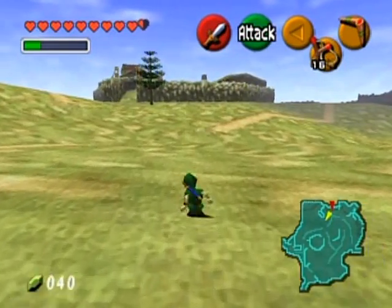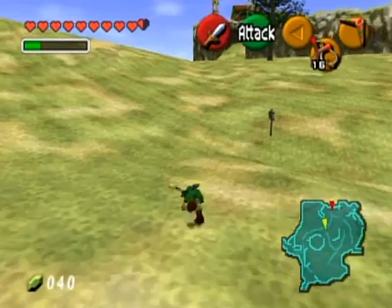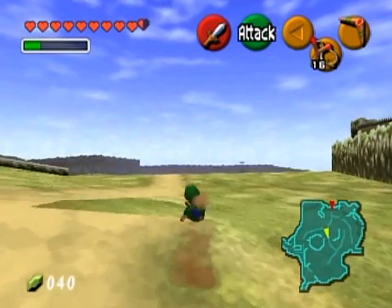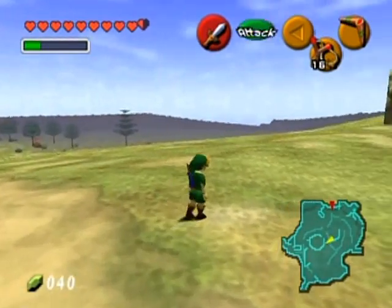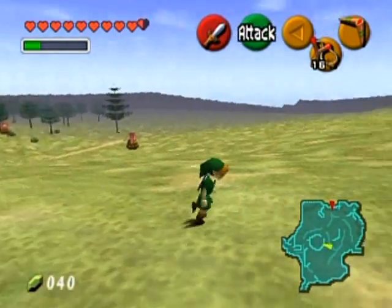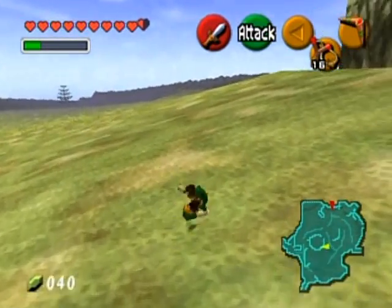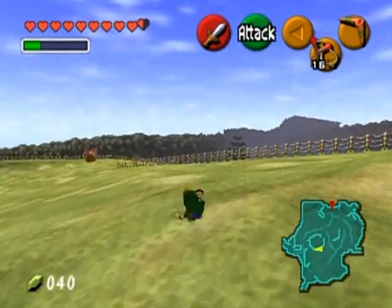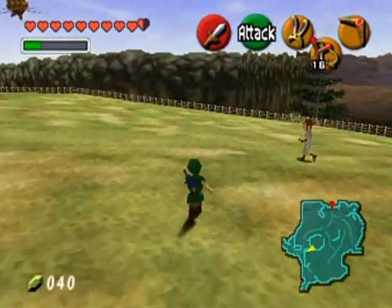Remember that running guy running around Lon Lon Ranch? He goes around counterclockwise, so I should meet up with him if I go clockwise. I have really bad allergies — it's messing with my speech and giving me mucus bubbles. All you have to do is follow this path. I'll just cut him off here.